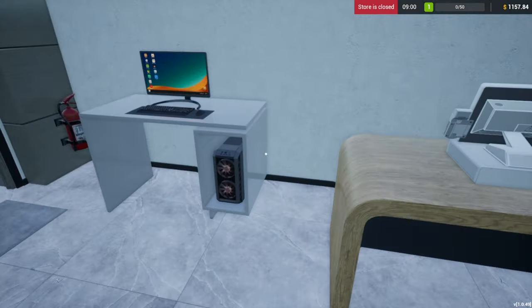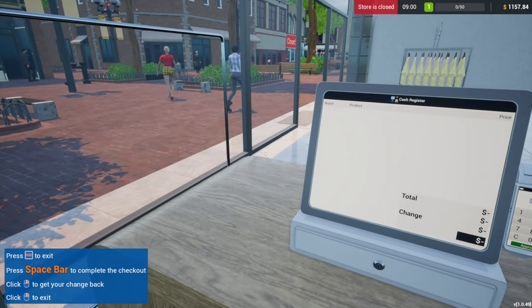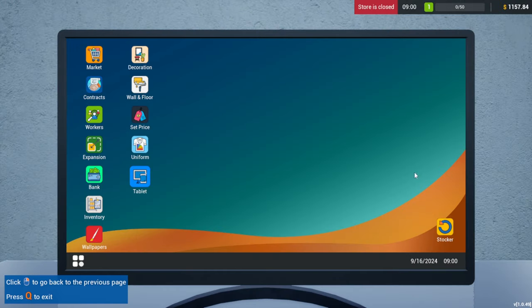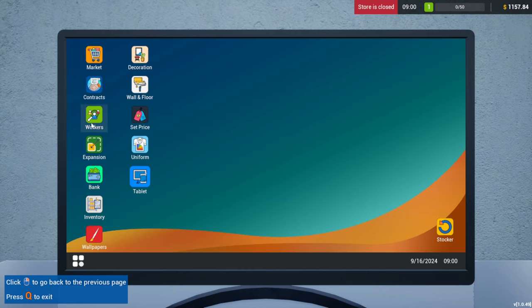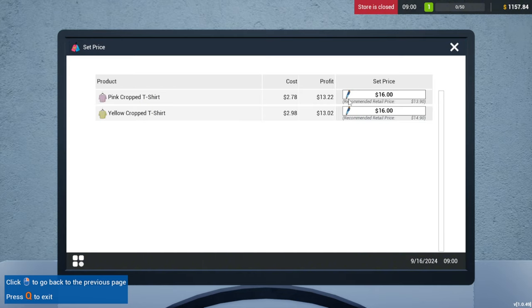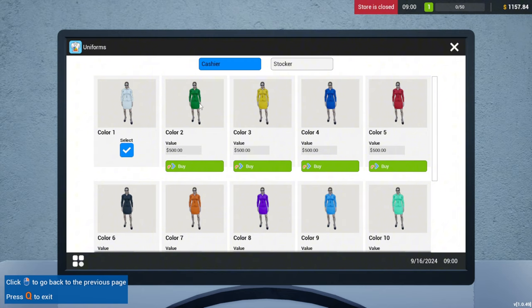We have $1,000 left. What is this? Just a cashier. I want to buy another rack. Workers — how much are the workers? Level 7, for $300. Expansion, bank, inventory, wallpaper. Oh, we could set the price from here too — that's even better. This is nice. Uniform — can we make our own? Is this for the workers? Could be for the workers maybe.